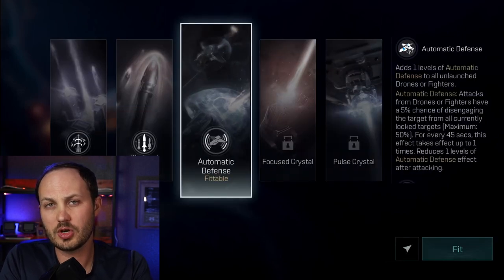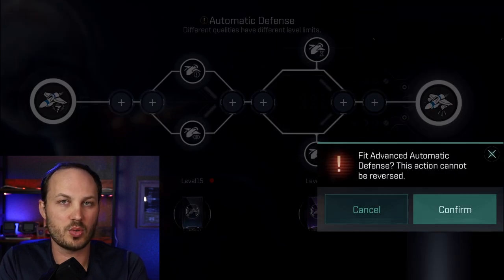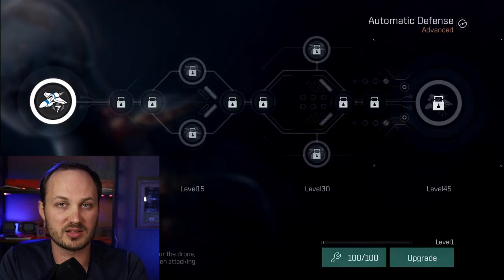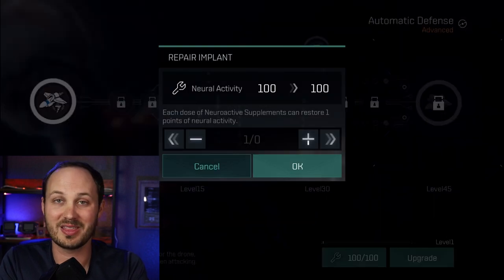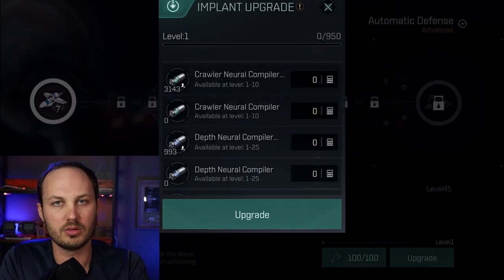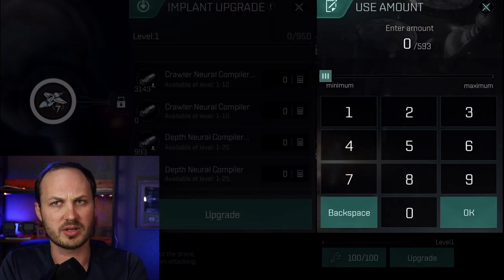In terms of actually upgrading implants once you get them, it's pretty straightforward with a couple of nuances to be aware of. When you go into the implants and hit development, you do have to make sure that you have fitted the implant to your clone. This will lock it to you — you cannot unfit these. So be very careful and make sure you're putting the right clones with the right skills and ships onto the right implants.